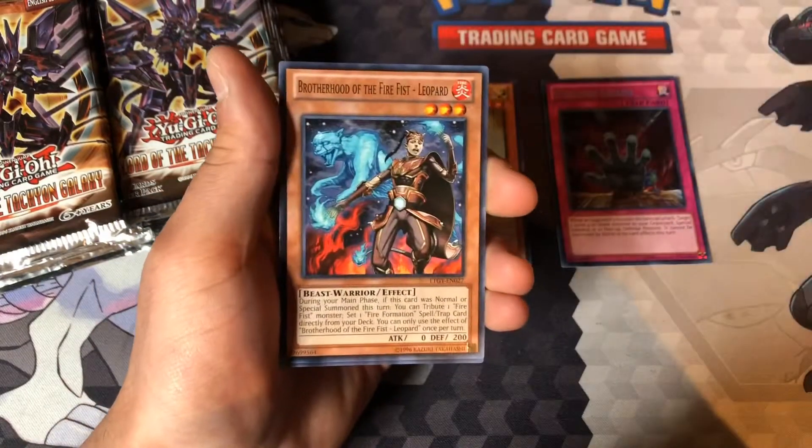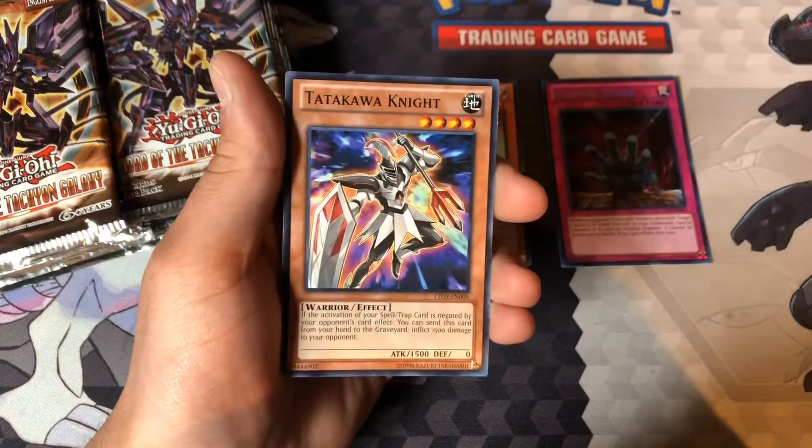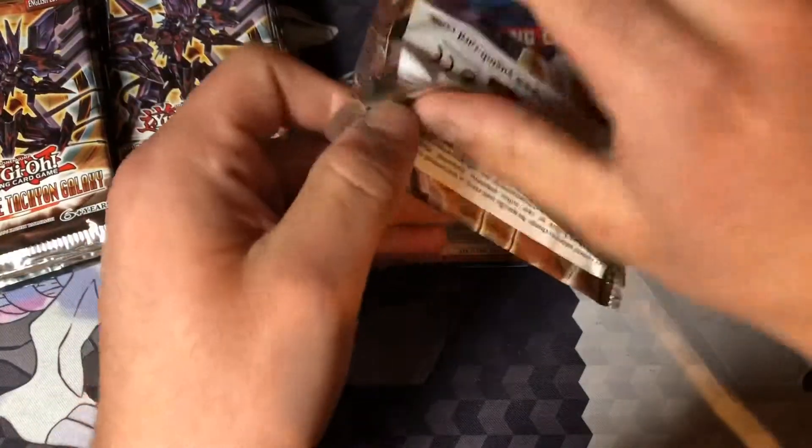Shark Fortress — 2 level 5? Yep. Fire Fist Leopard. And then we got Tadakawa Knight. So we got an Ultra and a Secret — that looks pretty good. I'm actually pretty excited.